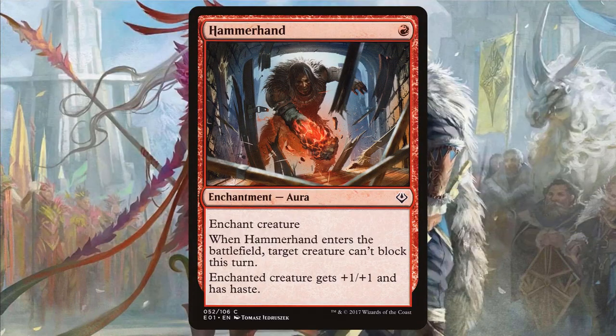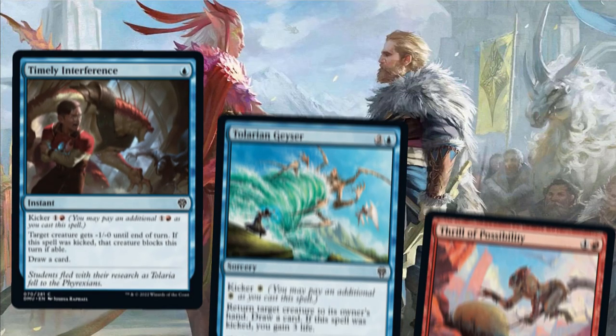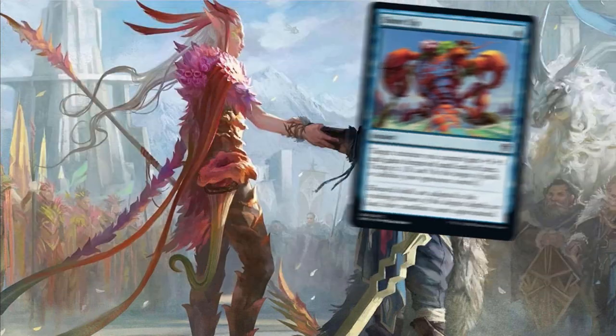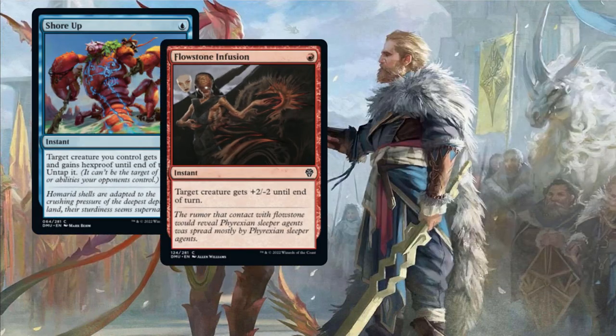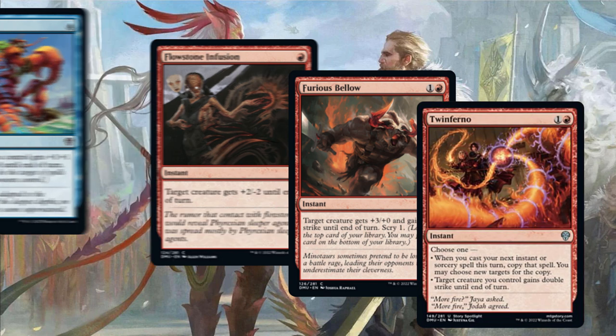Hammerhand can work in a pinch, but be careful of putting too many enchantments in your deck. You need a lot of creatures, instants, and sorceries, so you don't have room for much else. The best spells for this deck are the ones that draw more spells. Combat tricks can do work here too — Shore Up, Flowstone Infusion, Furious Bellow, and Twinferno can protect your creatures and unload a surprising amount of damage.